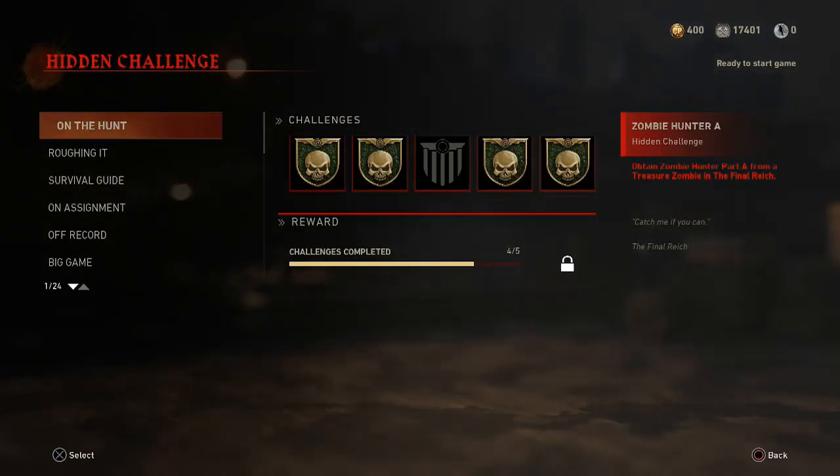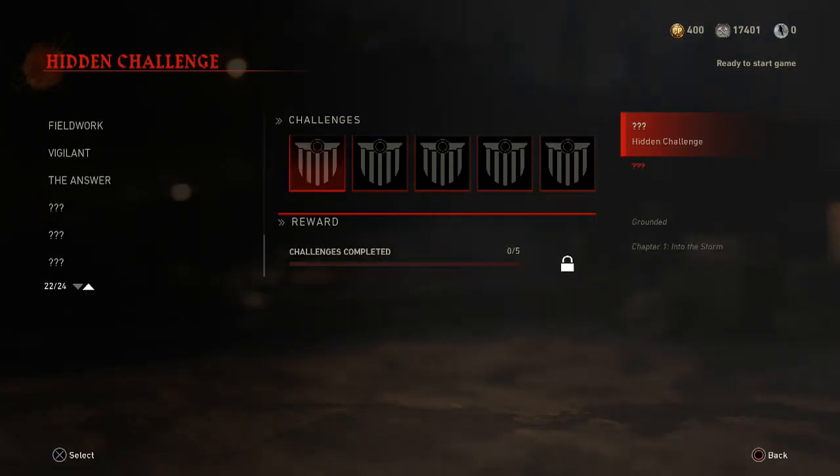I want to break down our challenge hints a little bit. First, let's go into the Into the Storm ones. Grounded — I'm not awfully sure what this could mean; I guess it would mean shooting something down. Tracksuit — sounds like doing something fast, since tracksuits are for running or something like that. Silent Protector — doing something stealthy, maybe.